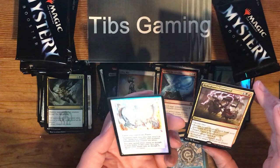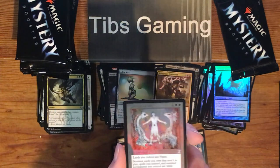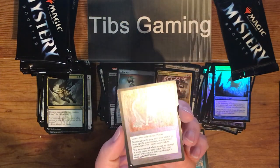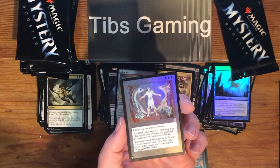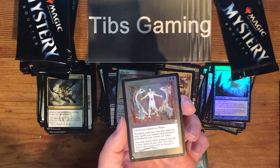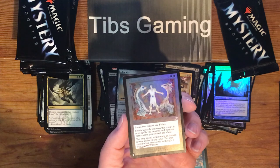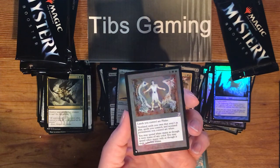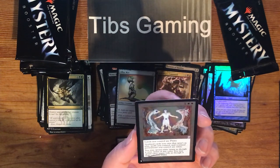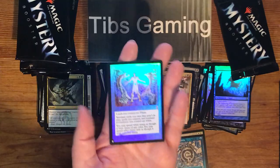Is that? No — because Time Spiral. I was going to say, is that a first time foil? But I don't think there are any first time foils if I remember reading about this right. Celestial Dawn — one generic, two white. Lands you control are plains. Non-land cards you own that aren't in play, spells you control, and non-land permanents you control are white. You may spend white mana as though it were mana of any color; you may spend other mana only as though it were colorless mana. I don't even know what the use is for Celestial Dawn anymore.